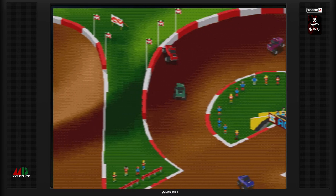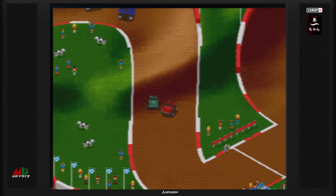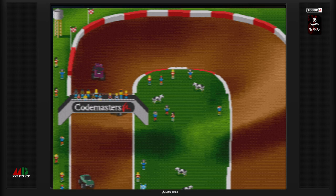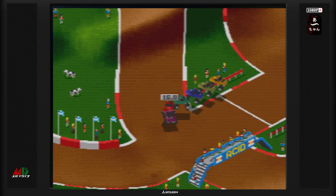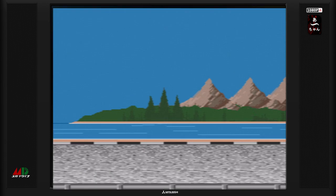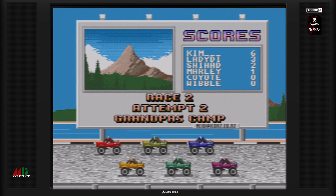L'IA nous permet parfois d'avoir un petit coup de boost. Là par exemple j'ai un coup de boost, ça m'a envoyé dehors mais c'était pas prévu. Ça aurait pu m'aider en termes de vitesse pure. Je suis dernier, j'accélère à fond. Je termine malheureusement dernier en 16 secondes. Mon meilleur tour est en 16 secondes, c'est l'IA qui a fait le meilleur tour en 15 secondes. Je suis vraiment mauvais. Au classement actuel, on a un « raise you, attempt 2 ». Ça veut dire qu'il faut absolument que je finisse dans le top 3.